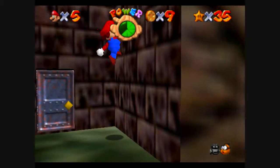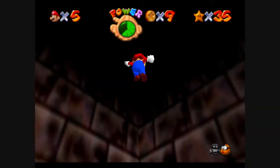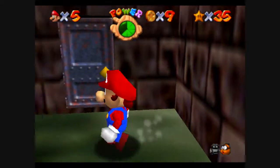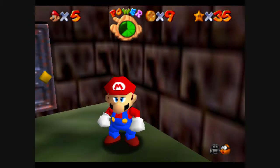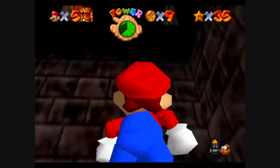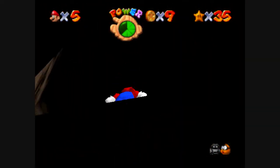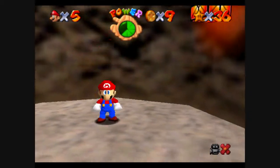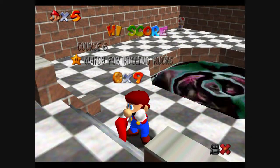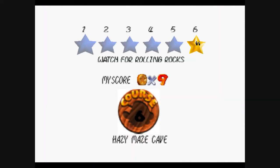Is it even possible to wall kick up there? I remember there being something up there. There's something up there — there's some kind of hole in the wall there. Hey, there's a star up here! What's in the other one? Nothing. Oh, might as well grab the star. There's a star for us — Watch for Rolling Rocks. Sweet. Now let's go do the one we were actually supposed to do. That was the last star in the course. Very nice.